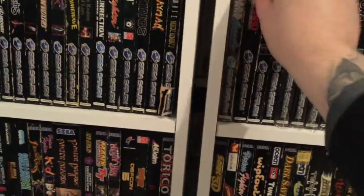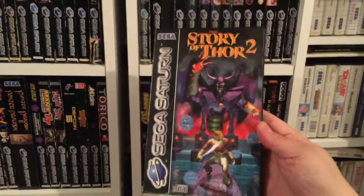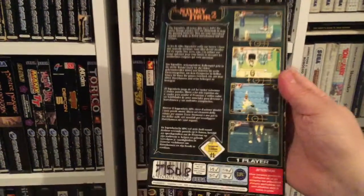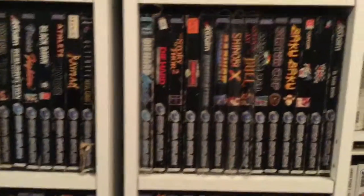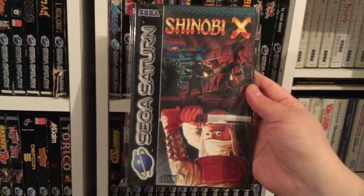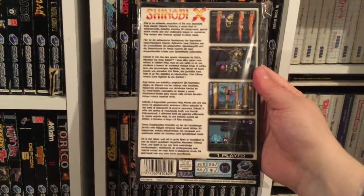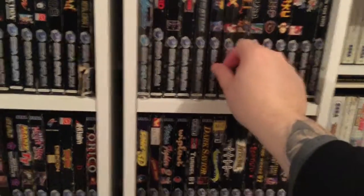Next along we've got Story of Thor 2. Awesome on the Mega Drive, and the sequel was really good too — improved everything on the first one. Great RPG. Moving along, we've got to look at Shinobi X. Love the digitised graphics, the environments, the western soundtrack, and the really cheesy FMV. It's awesome. Such a cheesy game — it's great.